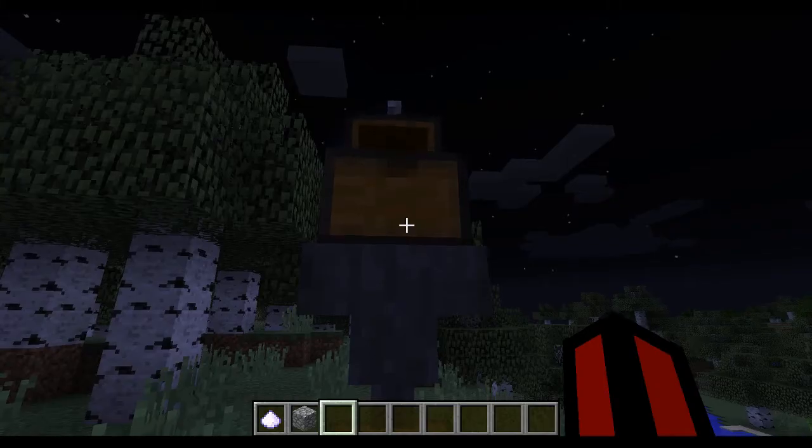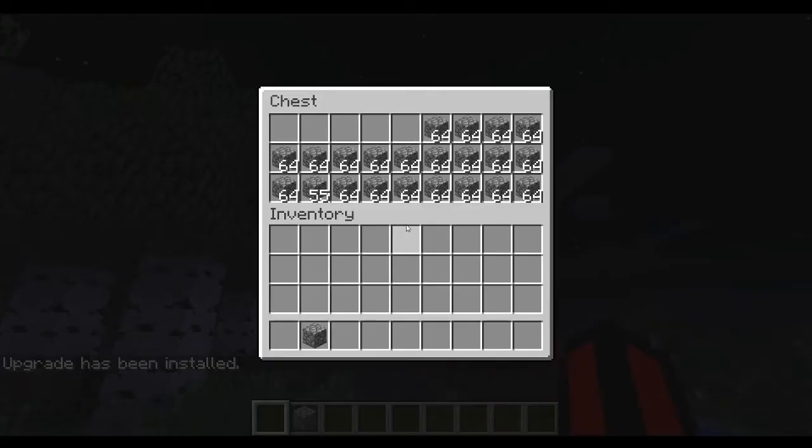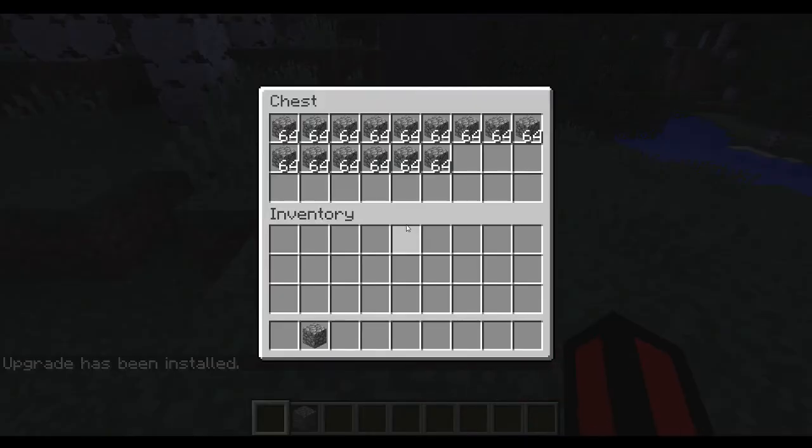A Speed Upgrade can be installed into any vanilla or comparable hopper, allowing the hopper to both pull and push an entire stack of items at once.